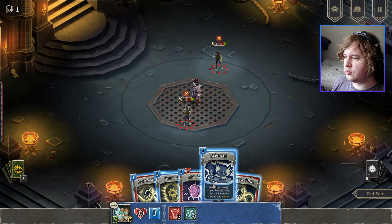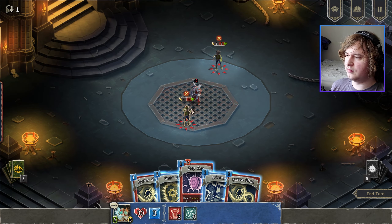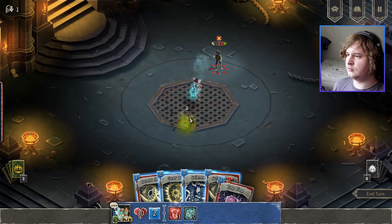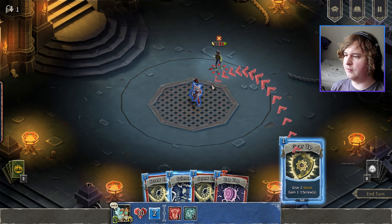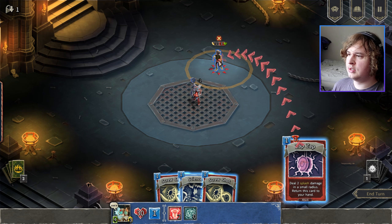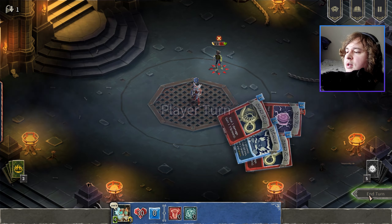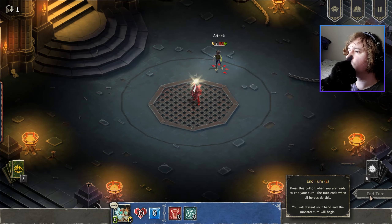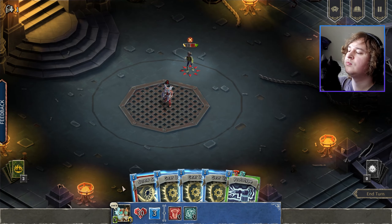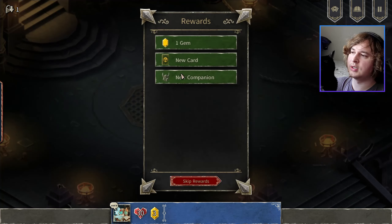I should probably do Zip Zap, and then gear up, and then Zip Zap again — or Zap Zap, I should say. I will have enough armor to block his reflection damage and his attack, so that's fine. No matter what, I think I'll be good here. Just do a screw shot. Oh, I like this character — he's cool.